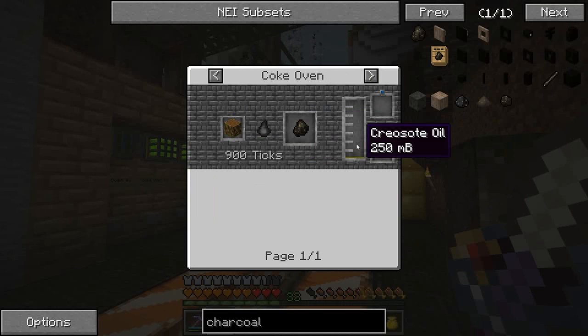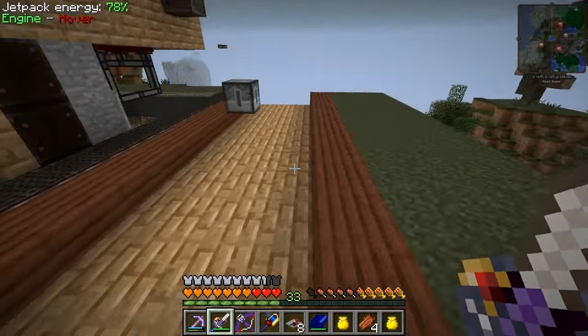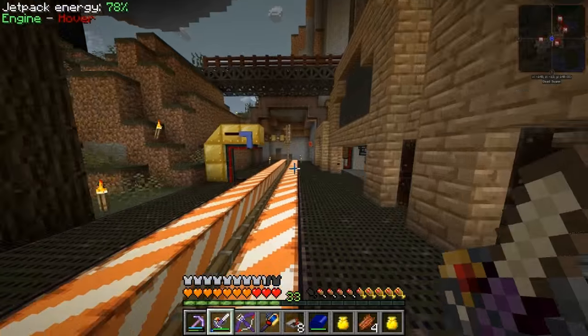It even gives you creosote oil — a quarter bucket each piece — which we need to make rails. We also need it to make this treated wood stuff we've been using. So we definitely need to get these coke ovens up and running so we can get more creosote oil.